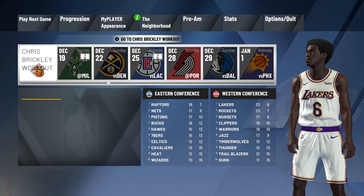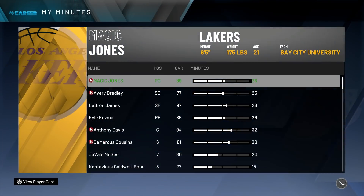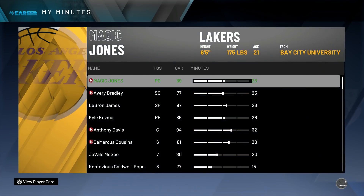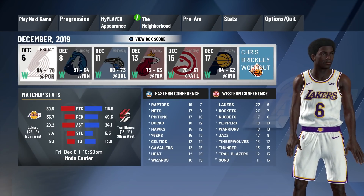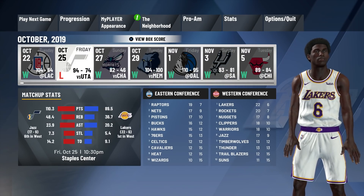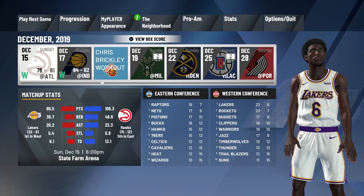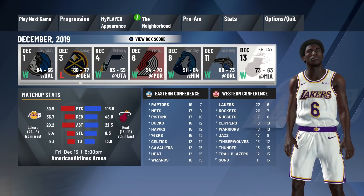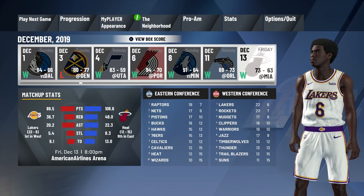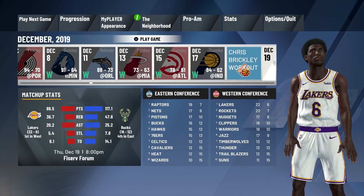What you're going to look for is the Chris Brickley workout. In order to get this, you need to start first. I literally just started about two or three games ago and now I have it - I got 26 minutes now. It's not really about the amount of games you played, it's more about starting. I'm around December, and most people get it around December. If you're in that range and you don't have it, check first to see if you've started. I got it three games after I started - the little practice facilities that pop up.